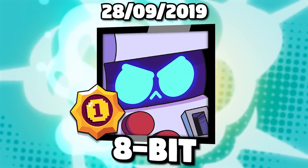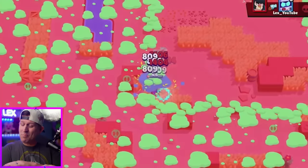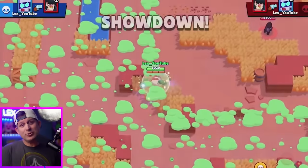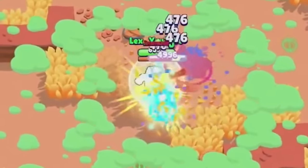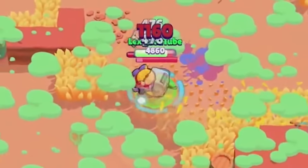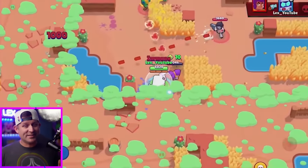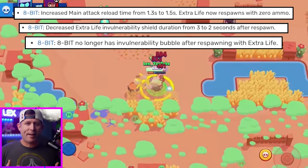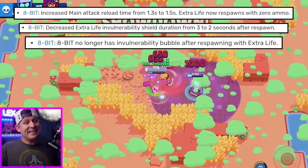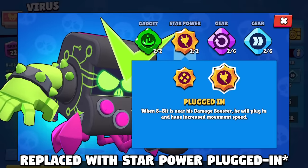Enter 8-Bit and his Extra Life star power. This star power was even more broken than Shelly, because when you died, you got to respawn with full health and full ammo — and you were invincible for three full seconds. This was so broken that over the next seven months, it was nerfed not once but three times. Eventually the decision was made to just pull the plug and replace it with his new gadget, Cheat Cartridge.